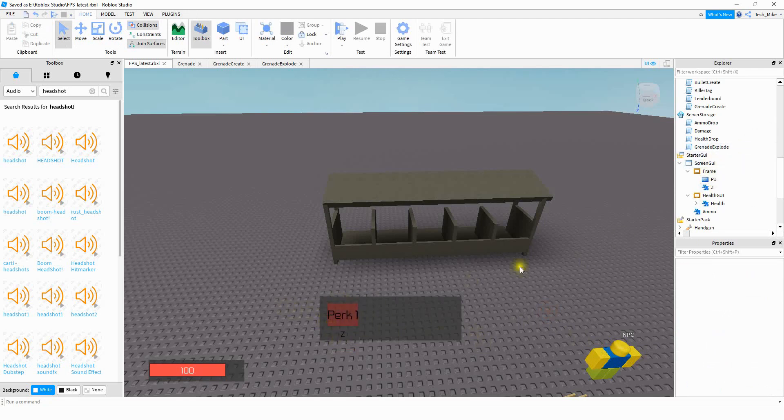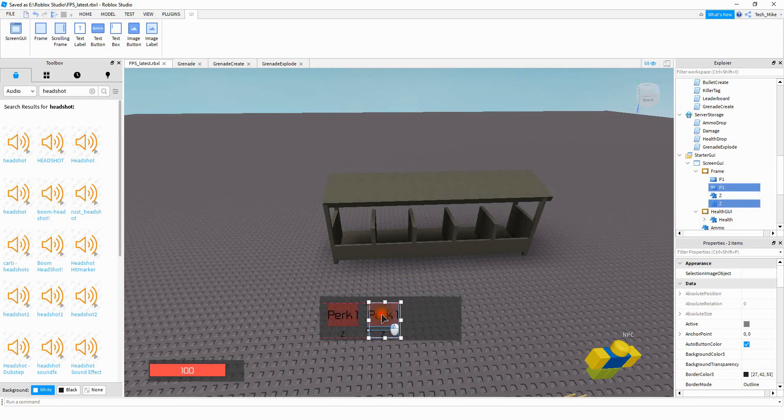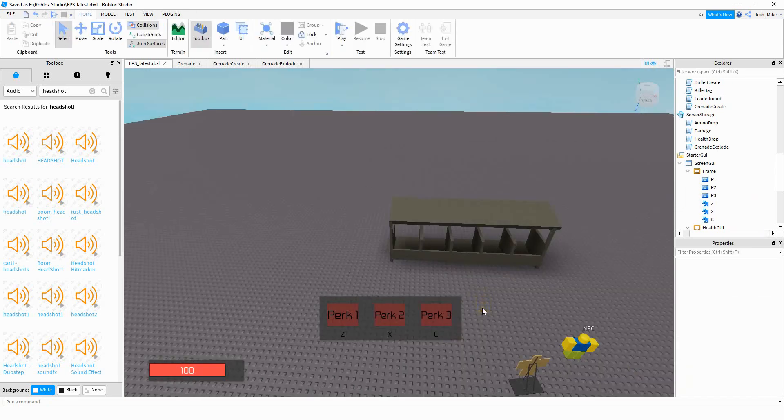Once you have it set up for one button, select both items by clicking the first one, holding the control key, and clicking the second. Then hold control and press D to duplicate. Move it over and press it one more time. Then all you have to do is make a few changes so it says perk 2 and perk 3, and the letters at the bottom say X and C. Under the frame, we'll have P1, P2, P3, and the different letters — each with text corresponding to the particular button or label.